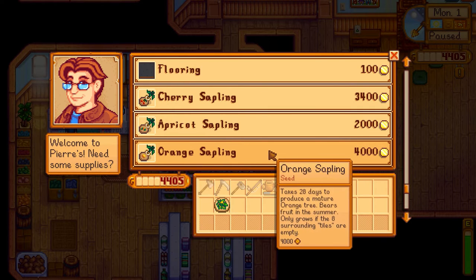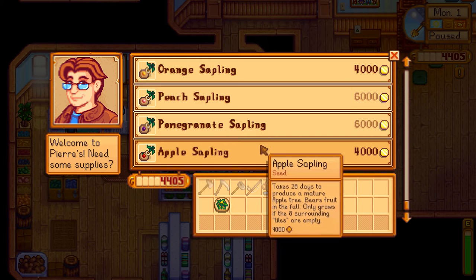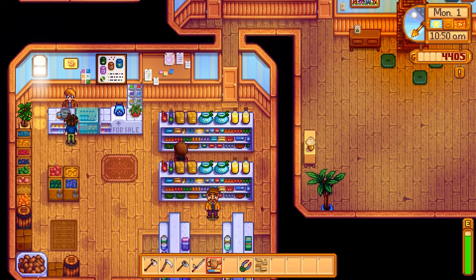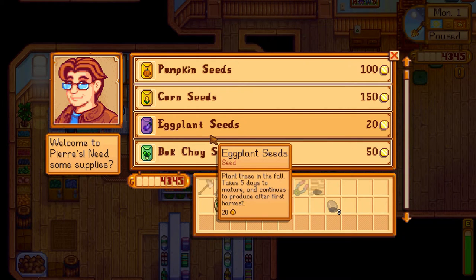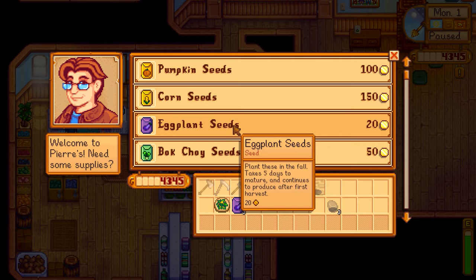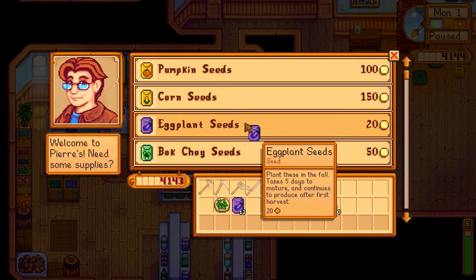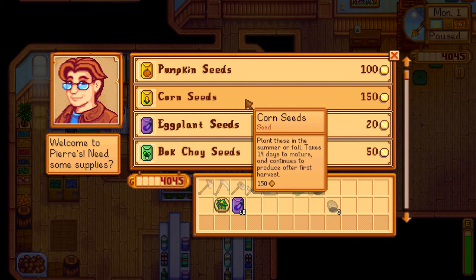So the fall crops bundle is the eggplant, pumpkin, and yam — we'll need a few of each. Let's go eggplant — continues to produce after the first harvest. They're 20 gold each. They probably don't sell for a whole lot but they produce all season long and only take five days to grow. So let's do three rows of that — six, nine, eighteen. We're going to have a big farm this season! Let's do one more row of corn, just one more because it's expensive. We'll do some pumpkin — just six of those. And bok choy — takes four days to mature, one-time crop.